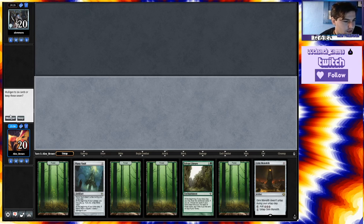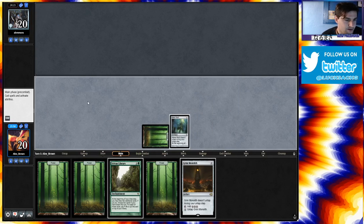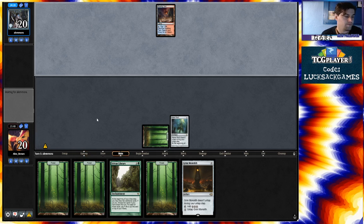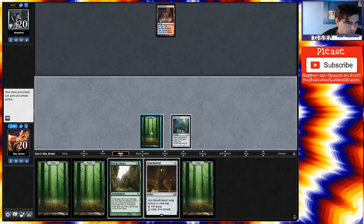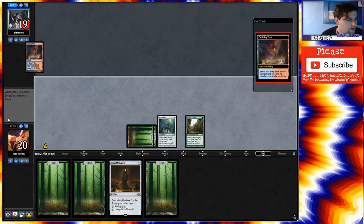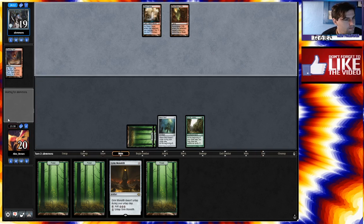Unfortunately our opponent being on the draw in that game worked out very well for them. I'm going to keep this because the hand has all the mana and a Sylvan Library. Couldn't play a vault on one. Pass the turn. Let's pass again and see if we can draw something great. Grixis Reanimator. Makes sense.